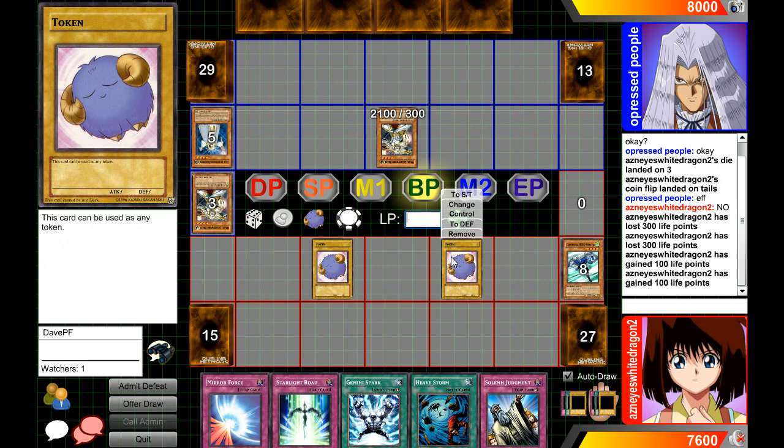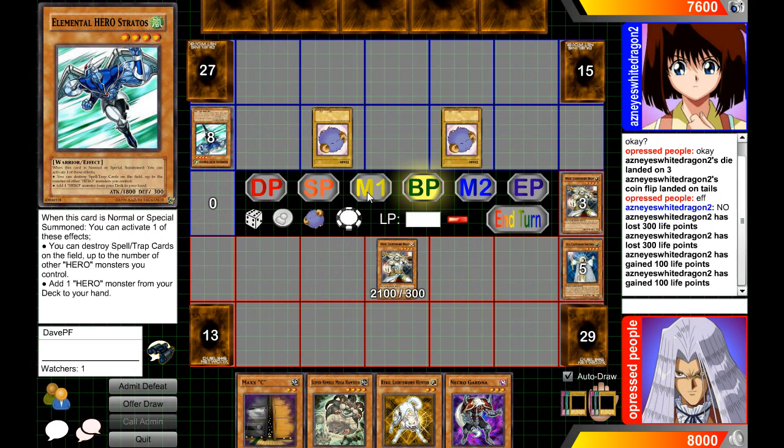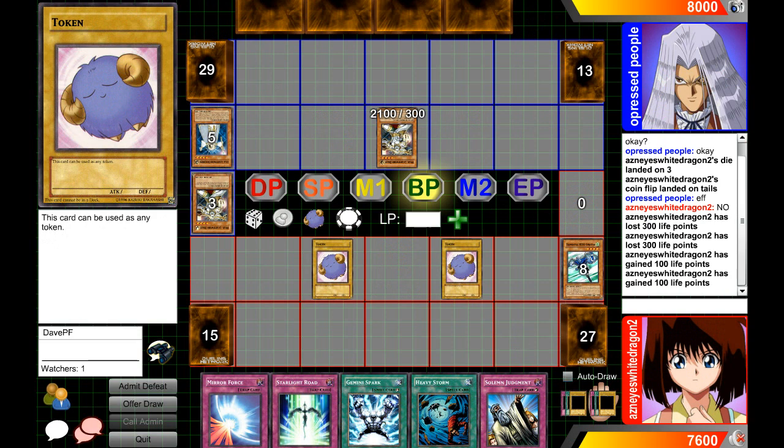Now let's cover Auto Draw, for when you activate Reckless Greed. Click where it says Auto Draw, and that means when your turn starts, it will not draw a card. I'll uncheck the box where it says Auto Draw, click Next Turn — see? I didn't draw a card. That's just the way to do it.